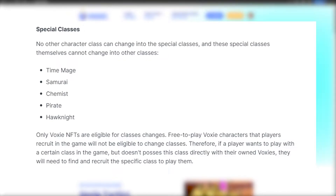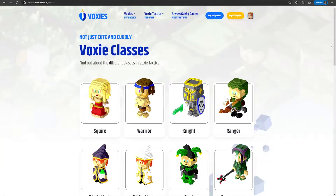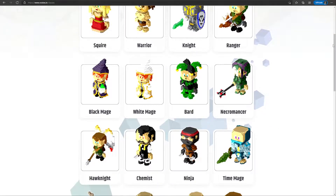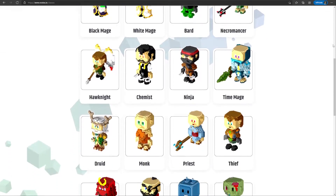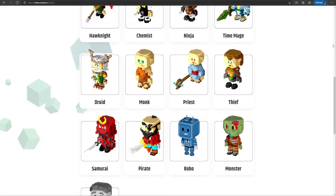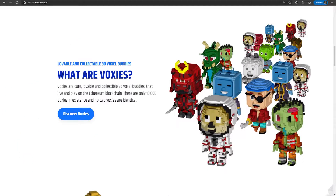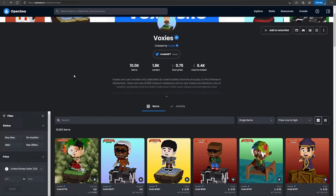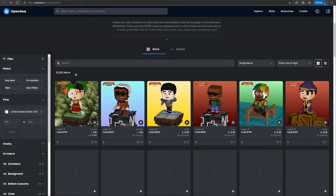There are also special classes that are only attainable by owning a Voxy NFT with that trait. These are Time Mage, Samurai, Chemist, Pirate, and Hawk Knight. Special classes cannot switch to normal classes and vice versa. Free-to-play users won't be able to switch the classes of the Voxys they recruit while playing the game, so if they want to use a certain class, they will have to find and recruit one. If you are liking this character design so far, you can check out their website and whitepaper to learn more, or check out the Voxys for sale on OpenSea if you want to get one for yourself.